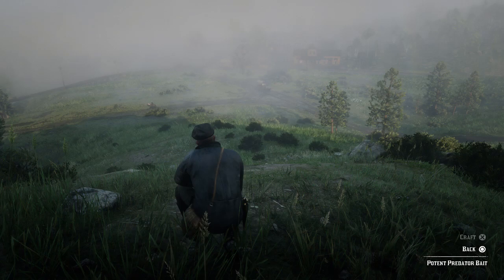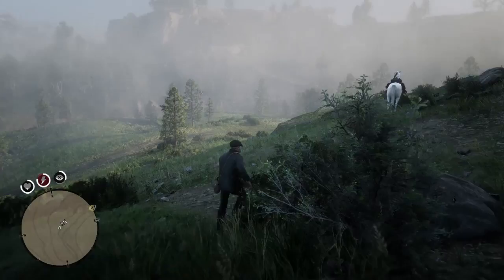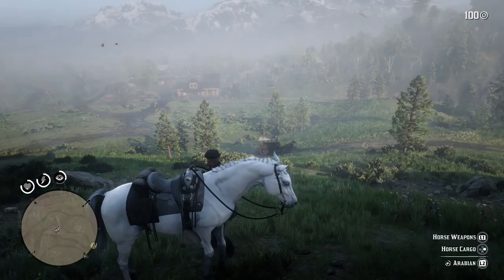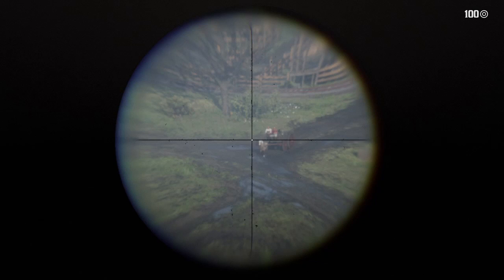Next up is tip number three, and we're going to be talking about your sniper rifle. You can actually use your sniper rifle without aiming down sight. This is another one that my comment section helped me out with — one I did not know about. They kept saying this is something you can actually do to make hunting a lot easier.